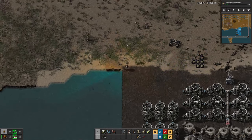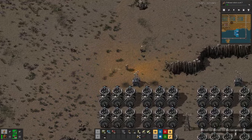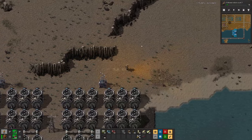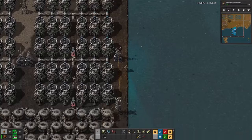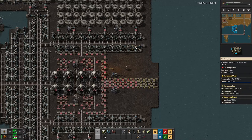Hello everyone, my name is Hatsosi and welcome back to Beltless Factorio, where last time we built this monstrosity of a nuclear reactor. We still need to supply the fuel, and as you can see from the chests, we are not doing that in the conventional way because in this series we are not using belts.